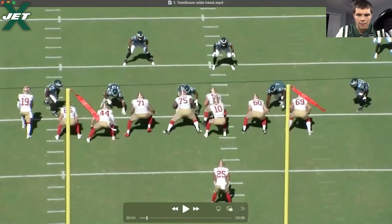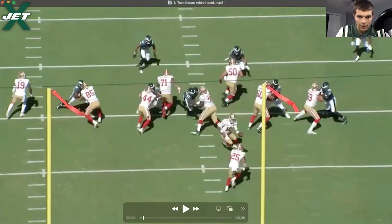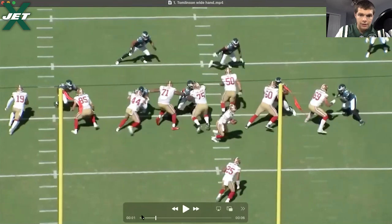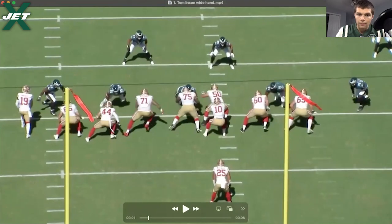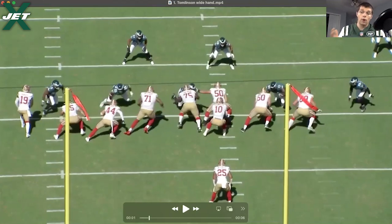In terms of reach blocking this guy, I would like to see his inside hand shoot a little bit more direct instead of how it opens up, drops, and then comes up wide. You really want to work into the chest, the outer pec right there, and use that hand as a pivot point to get your hips underneath the block and get that positional leverage, which eventually turns into physical leverage.